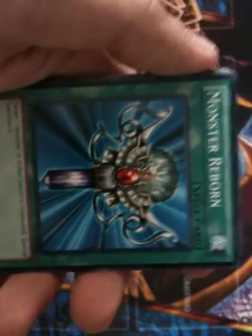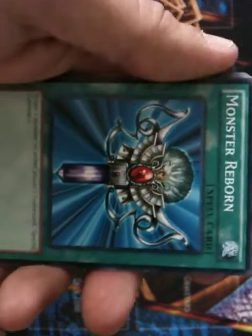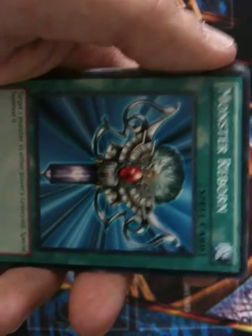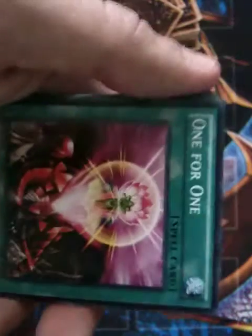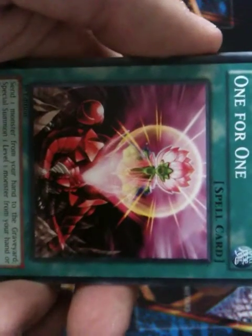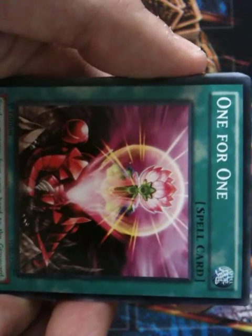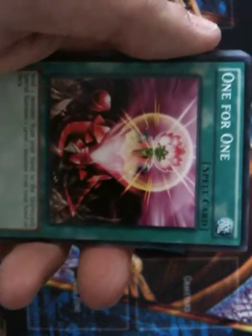Monster Reborn — I wish we could use this card. It's banned, but it's a really good card. It states that you can special summon any monster from either player's graveyard. One for One: send one monster from your hand to the graveyard and special summon one level 1 monster from your hand or deck. It's very good for synchro summoners because if you have a level 1 tuner, it'd be really good to have this.